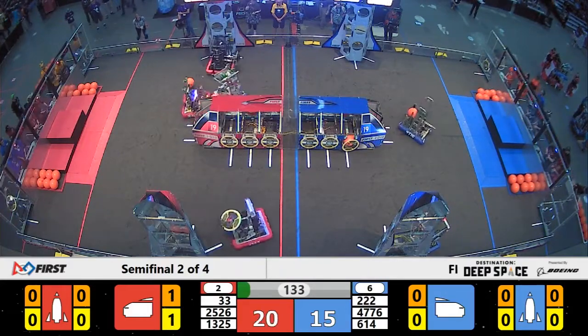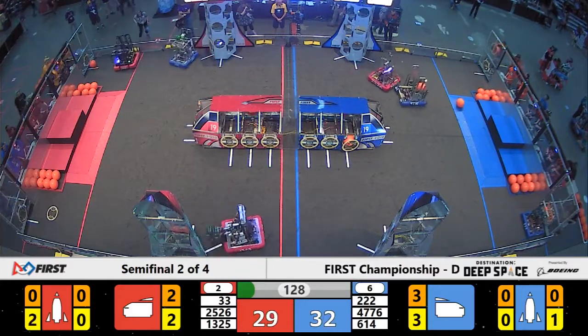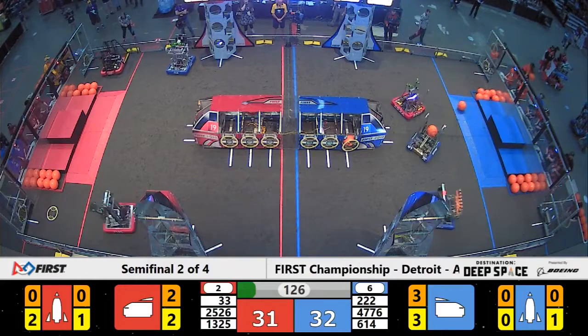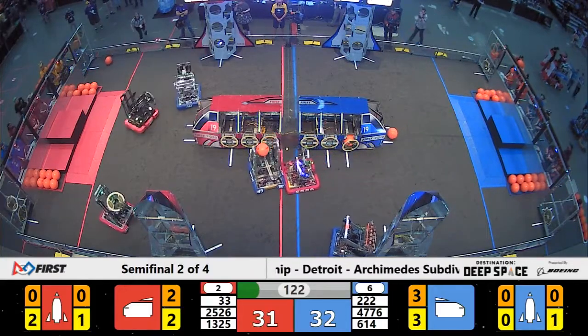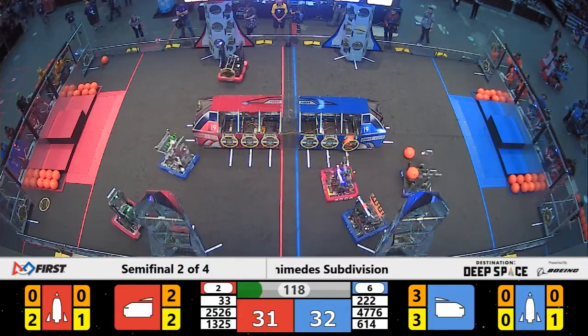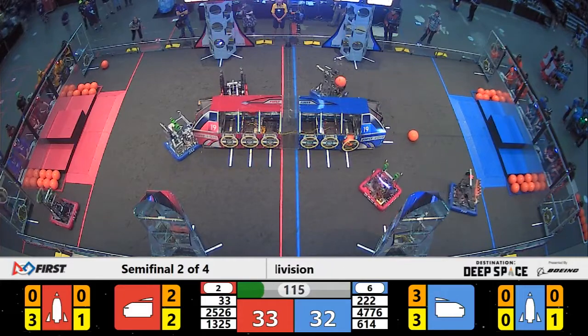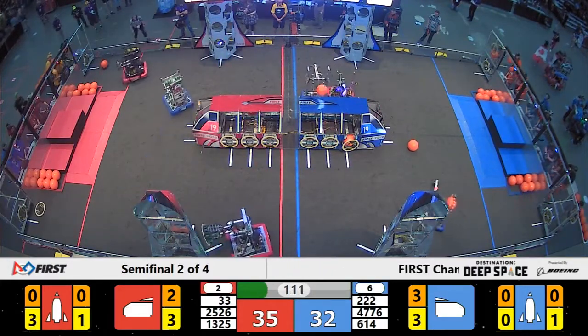They miss by just inches as the shades come up. 25-26 from Minnesota — they zoom across the field. They are a phenomenal defensive bot for your number 2 alliance in red. Killer Beats focusing on hatch panels all day long; they run into defense from Nighthawks, but they are so fast they can change position and get to the other side of the Red Alliance cargo ship before Nighthawks can catch up.